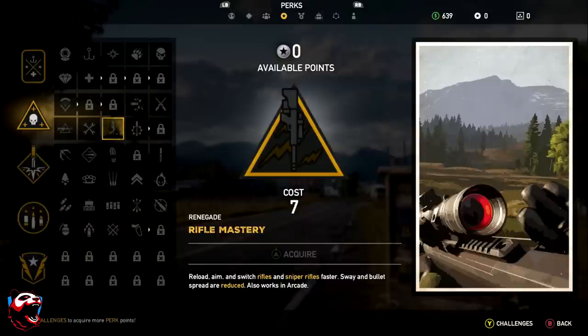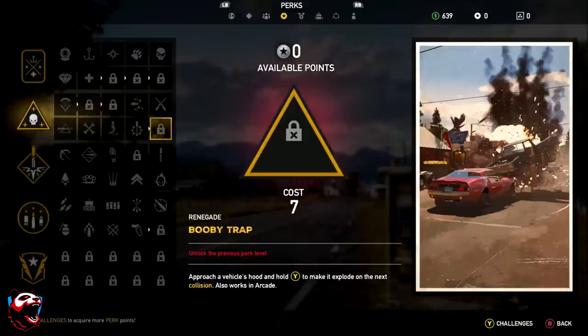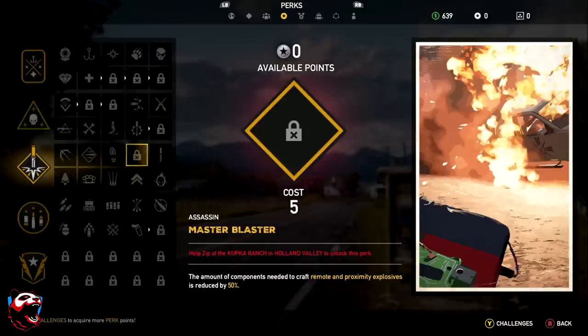Rifle Master lets you switch between rifles and snipers faster with reduced sway and bullet spread — great if you prefer that weapon archetype. Saboteur lets you approach a vehicle's hood and hold X to set it on fire, making it explode 10 seconds later — useful as a diversion. Booby Trap lets you approach a vehicle hood and hold Y to make it explode on the next collision.